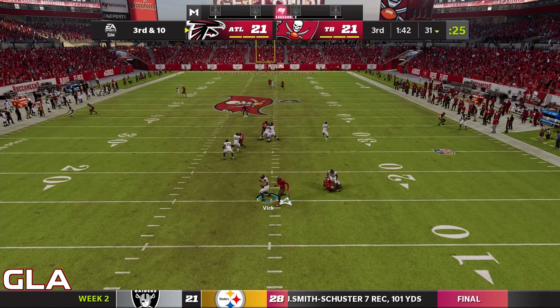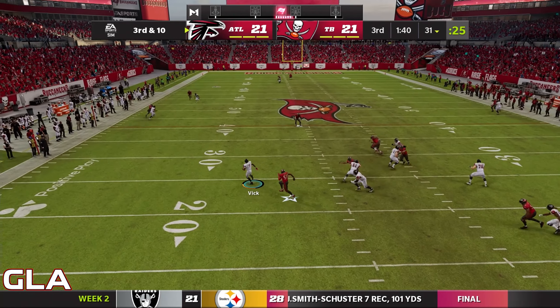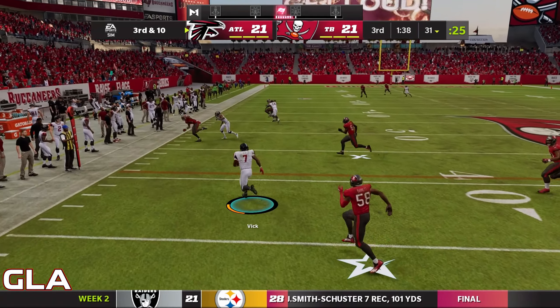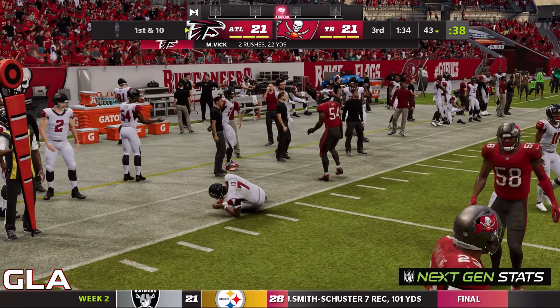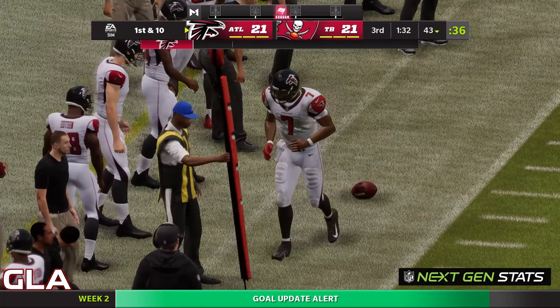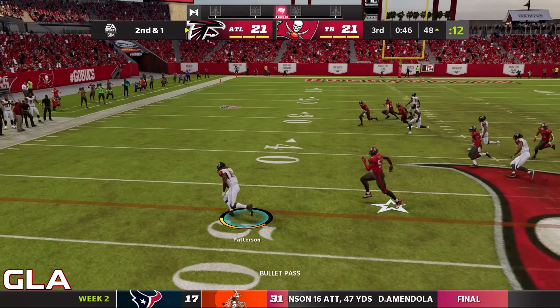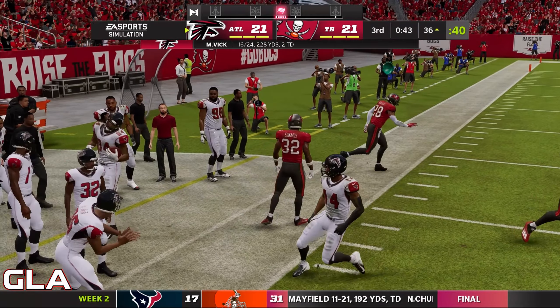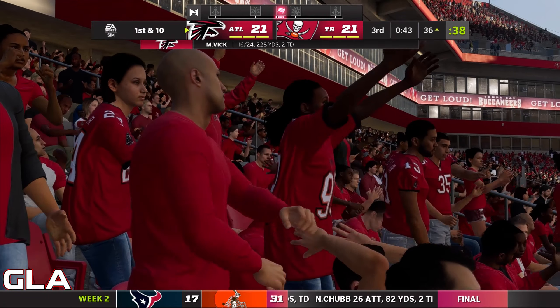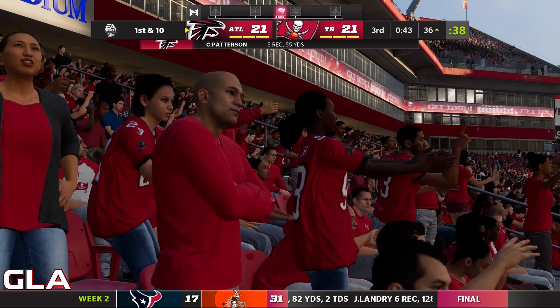Play action pass — Vick's in trouble, I'm actually just going to scramble. I've got some room, that's going to be a first down, and I slid too. We're going to be at the 43 yard line. Patterson's open again — they were in man coverage, they didn't line up well — it's going to be another easy first down. There's about 43 seconds left before the fourth quarter and the score is still tied 21 to 21.